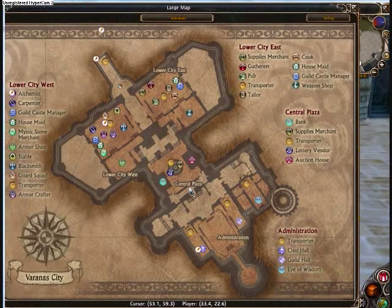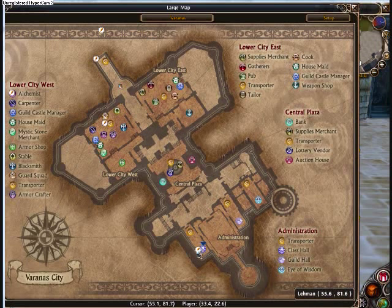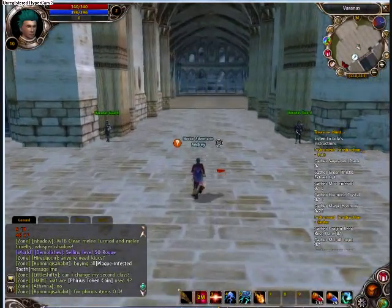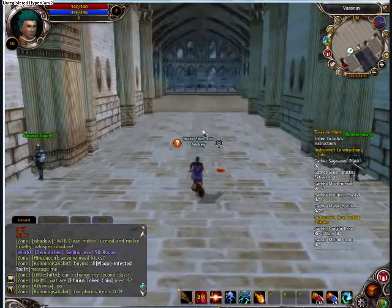When you enter the city and go to your map, you will see this — this is a map of Varanas, their full castle. It tells you all the things you need to know on the sides. Today we are going to be going to the class hall, which has this emblem, at the very bottom right here. Here it is, right next to a quest. You will need to go there. You can follow me as I am about to.